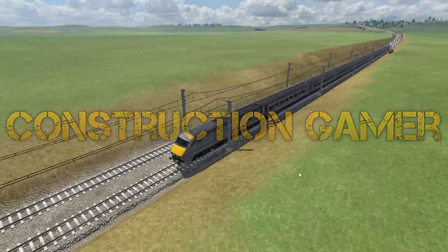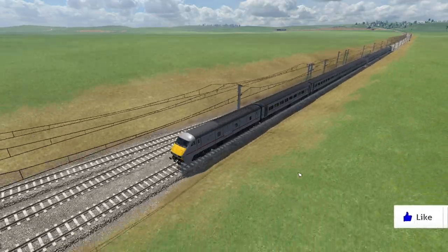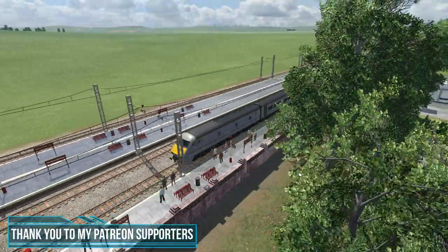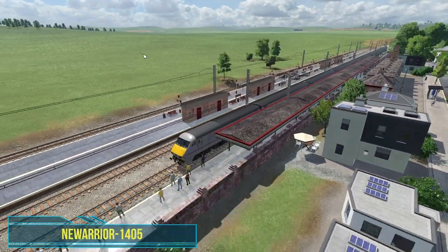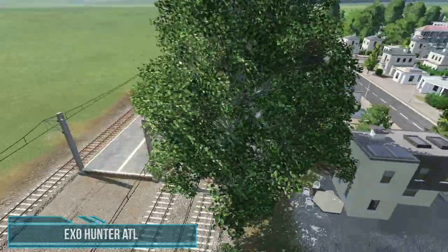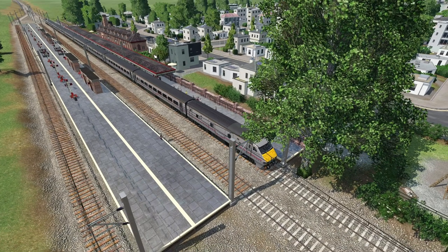Hi there, I'm Construction Gamer and this is the UK Northern Powerhouse on Transport Fever 2. This is episode number 38, and it's going to be slightly different because I want to build a road bridge — the Humber suspension bridge to be exact. With the big update that added suspension bridges, I thought I'd make use of it. I've already subscribed to a mod which recolours the suspension bridges, since the default is red.